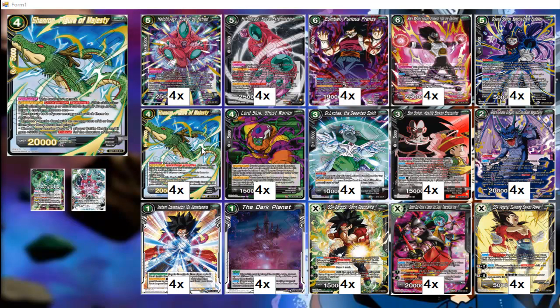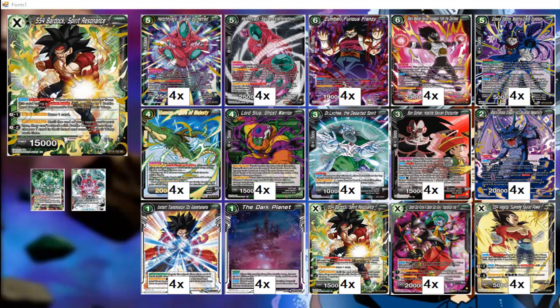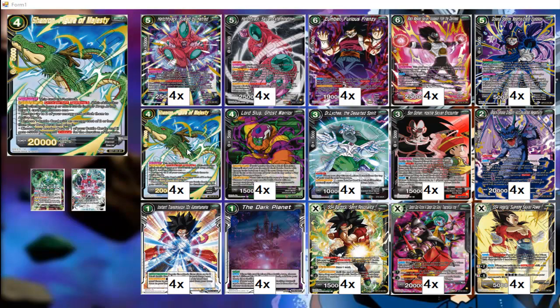We get Shenron Figure Majesty to give us more draw power. We already draw when we awaken our leader, and we have Bardak, so we can draw — with Bardak, Shenron, and our leader — drawing three cards a turn. Good synergy there.